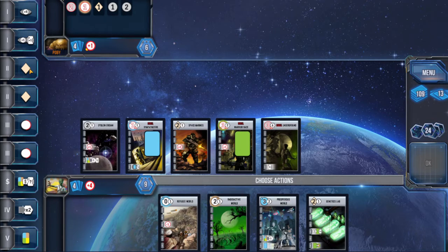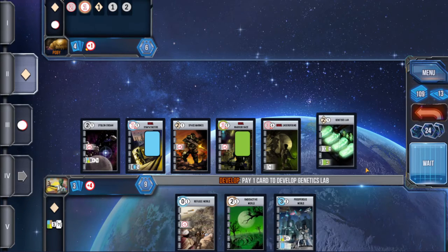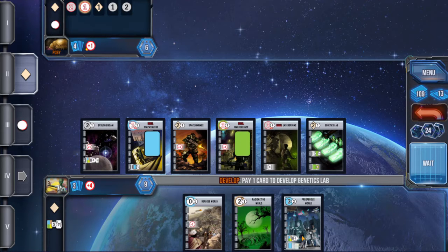I think we go trade, or develop and trade. We'll get down Genetics Lab — if he calls settle we'll still be able to get down Refugee World because it's a free card. I think that's probably the best play. Yep, he's gone with a settle call.